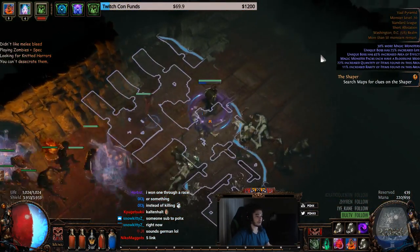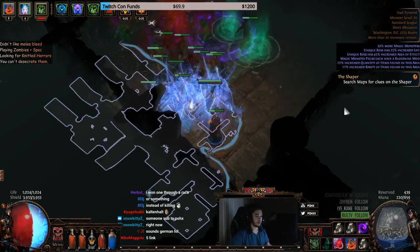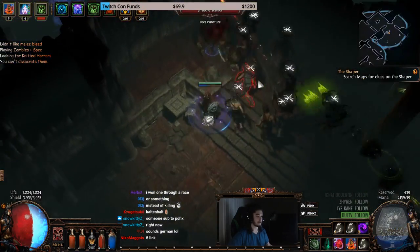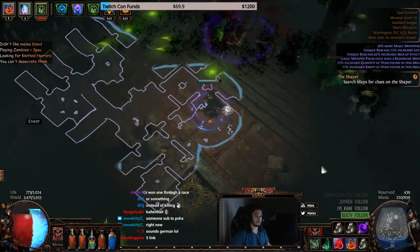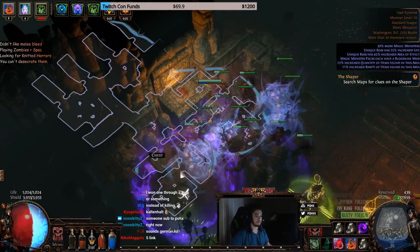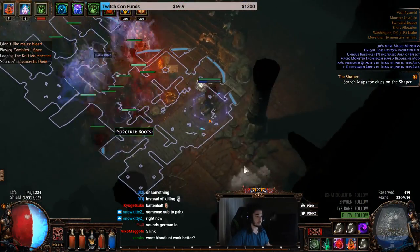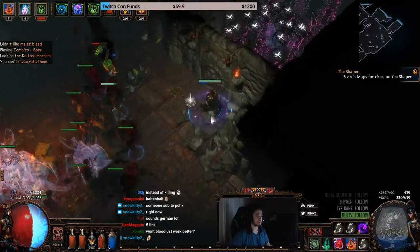One thing to note about Knitted Horrors is you cannot desecrate them, so we basically need to form a petition to GGG to allow desecrating Knitted Horrors. As of right now the only way to get them is via Dried Lake, which is a level 30 zone, or by spamming maps and hoping they spawn.